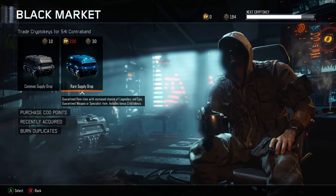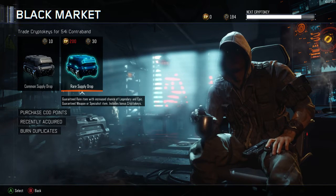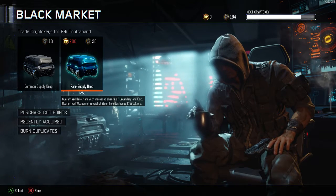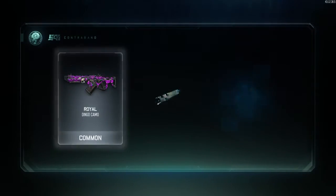What's up guys, it's SLS here. I'm going to be doing a small supply drop opening with the 184 crypto keys that I have. I will be doing all rares unless I have like 9 crypto keys at the end or something. Let's get into the first crypto key opening — supply drop, whatever you call it, I always mess it up but I don't care.